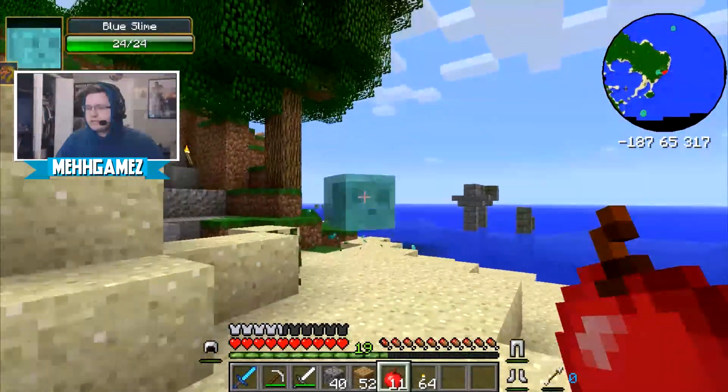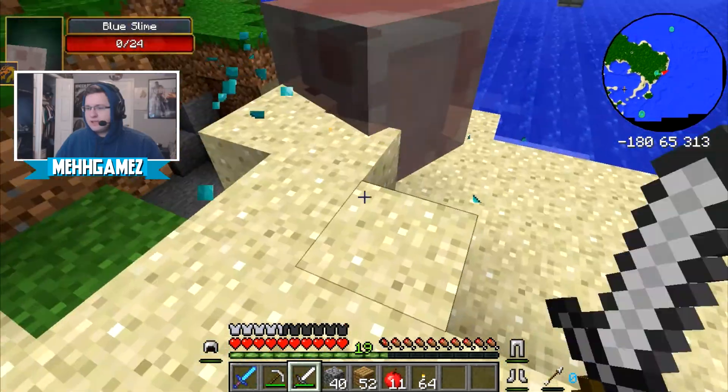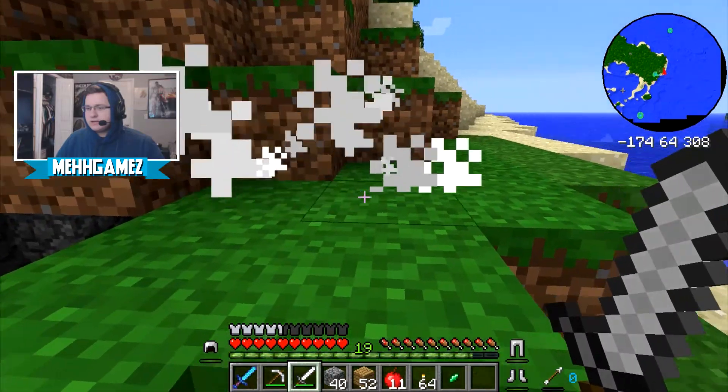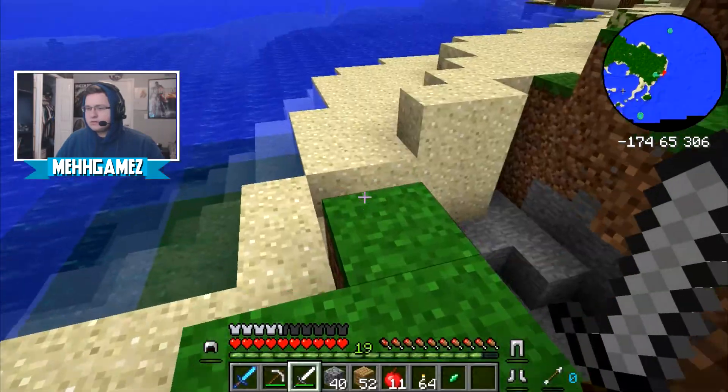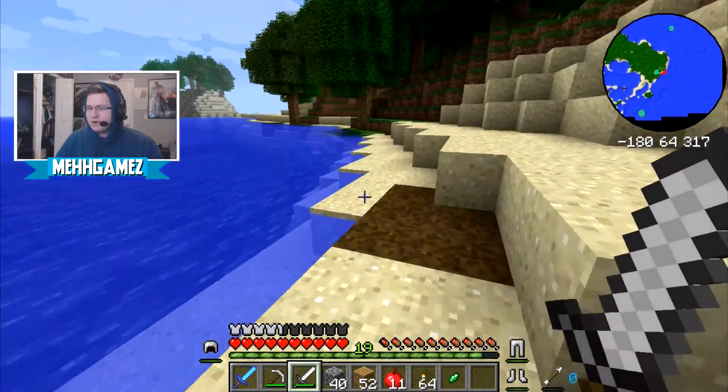That's what was annoying the crap out of me — a blue slime. Somebody told me I needed slime balls, so this could be a good thing. You die, give me a slime ball. No, just an enchanted charm — that's cool. It's not like I asked for a slime ball or anything.